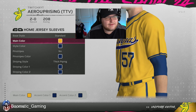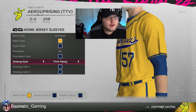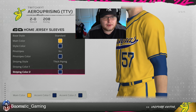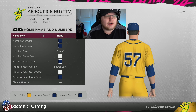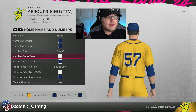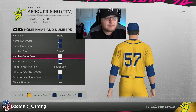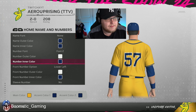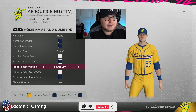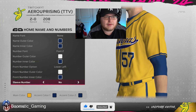For the sleeves, main color is going to be yellow, style color is going to be blue, no pinstripes, and for the striping color you want to do thick piping again with both colors as blue. When it comes to the name and numbers, you're going to do no name. For the number font, you're going to do font number two. Outer color is going to be white — it looks like a metallic silver but white is the closest option. Number inner is going to be blue. For the front number option, do lower left with the same white outer and blue inner. There is going to be no sleeve number.